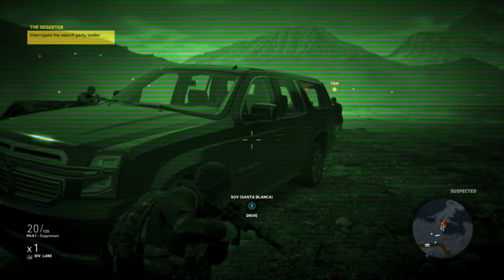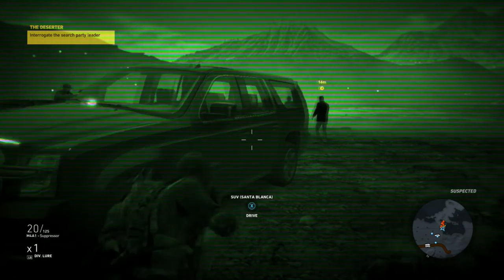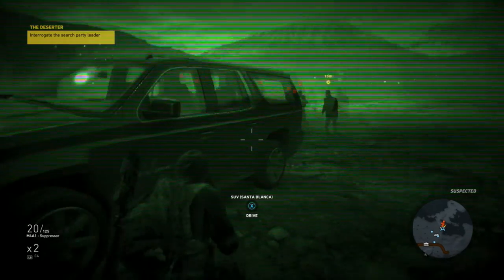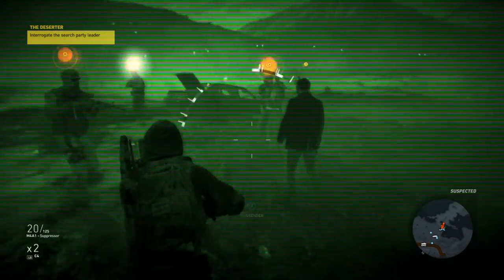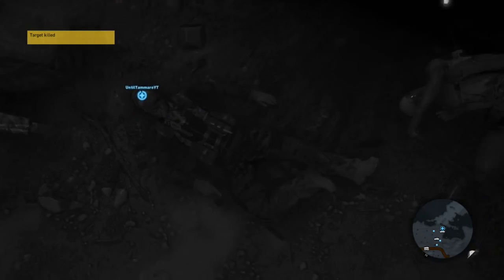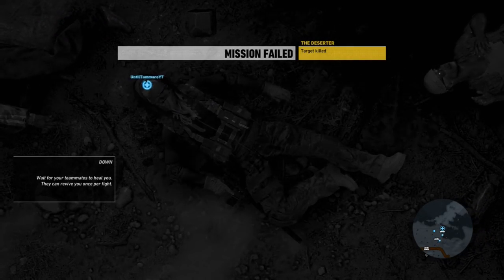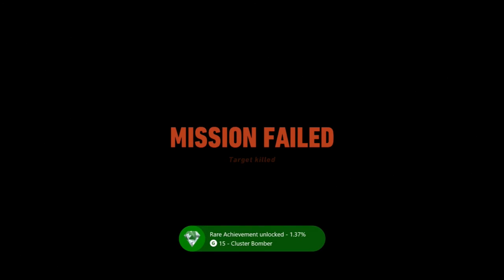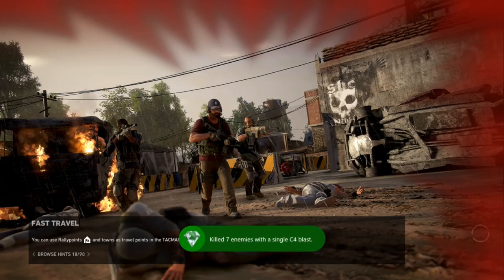After getting them to kind of group up together — and this is probably going to be the most difficult part, actually getting them all close because sometimes they can wander off — you're going to want to run into the middle of them with your C4, throw it on the ground, and just blow it up. You'll kill yourself, you'll kill the target, you'll fail the mission, but hopefully you'll kill all 7 of those enemies and you will get your achievement or trophy for Cluster Bomber.